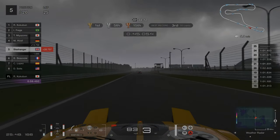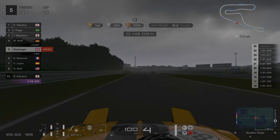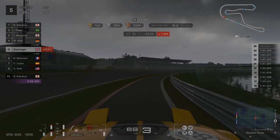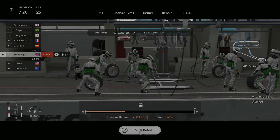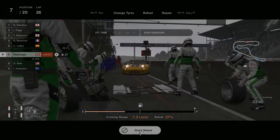At this point you have a decision to make: you can either stick it out if you feel comfortable driving in semi-wet conditions on dry tyres, or you can come in and change for intermediates if you feel you'll be able to maintain a decent race pace. If you do come in for intermediates, don't forget to refuel as well.